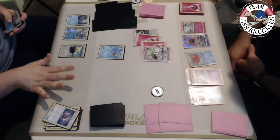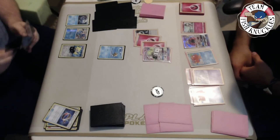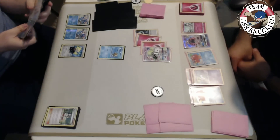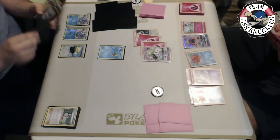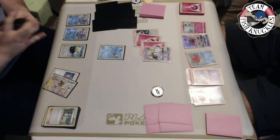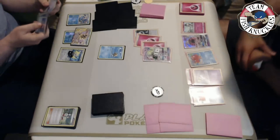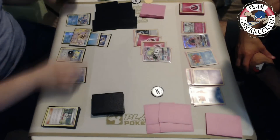We have multiple water energies. I think we take a knockout if we get everything - Greninja Break, Water energy, Choice Band. We see a Greninja coming down. We have Teammates - with Teammates we get any two cards out of our deck, which will be a Choice Band and maybe a Greninja Break. There's a Choice Band. This is where Greninja is so strong - all we do is Shadow Stitching and we're going to be able to knock out this Gardevoir GX and put Vlad in a terrible position.